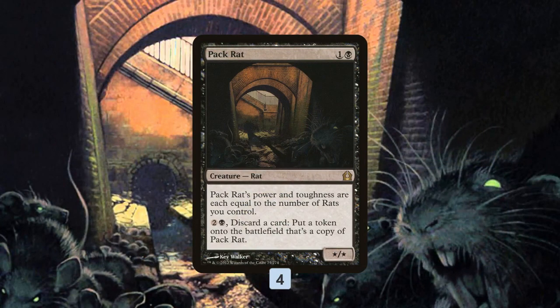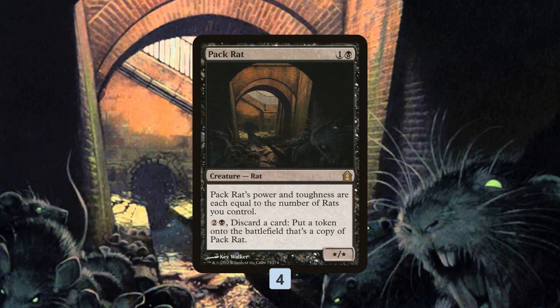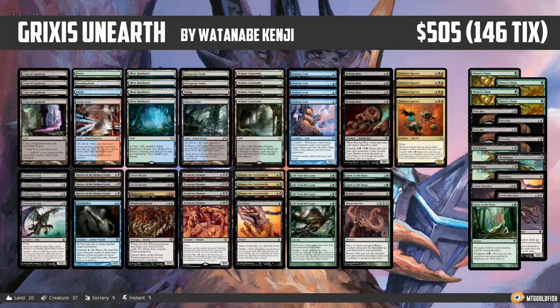Speaking of black creatures, we can also bring in the full four Pack Rats. If our opponent takes out their Fatal Pushes thinking we're winning with a weird combo turn where removal does nothing, we can just slam a Pack Rat on turn two, start discarding cards — which we want to do anyway — make a huge board full of rats, and win that way. Anyway, that's been our Instant Deck Tech for today: Grixis Unearthed for Modern. Thank you so much for watching!